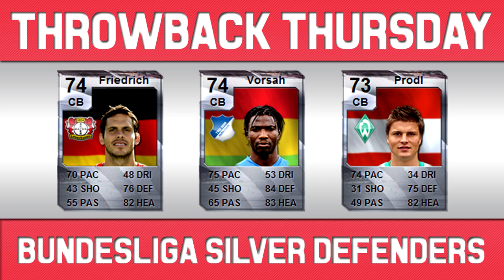The last defender is the Austrian centre back for Werder Bremen, who back then did have pace. Nowadays I think his Inform card this year only had about 50-something pace, but back then in FIFA 10 he had 74 pace, 75 defence and 82 heading — so another really nice, solid centre back.